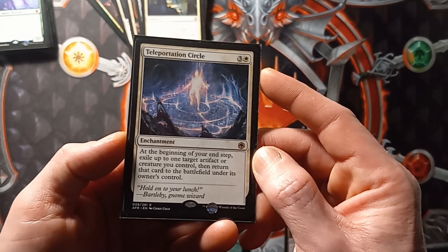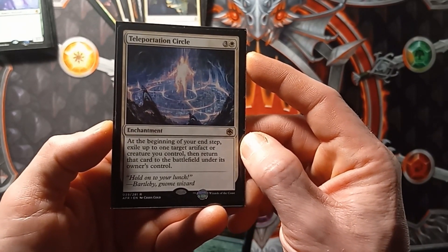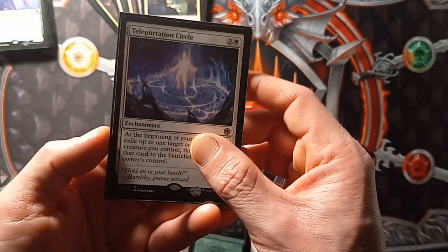Teleportation Circle: at the beginning of your end step, exile up to one target artifact or creature you control, then return that card to the battlefield under its owner's control.